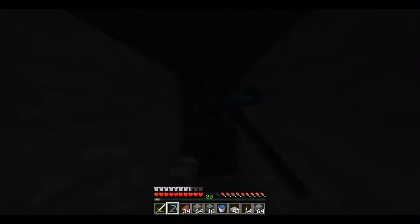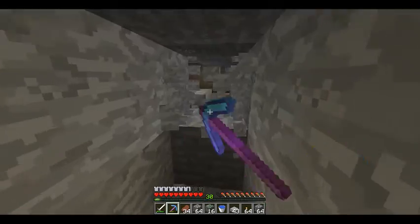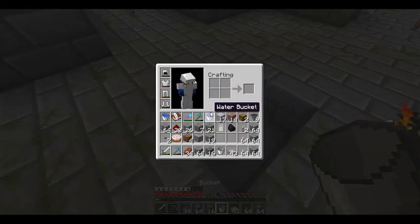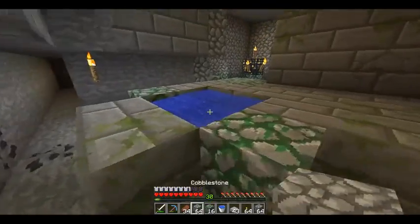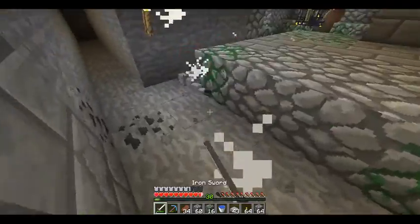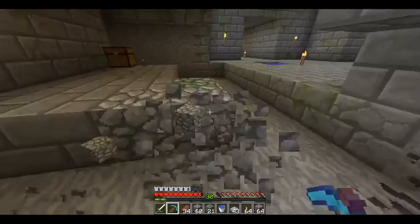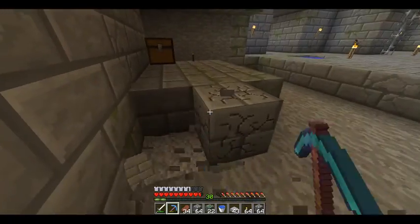Alright, there we go. I'm just going to move my infinite water source over here because it's in the way. Another spider spawned. Let's just break all this. I don't know how high I want the roof to be — probably not very high at all, just to save a little extra time.